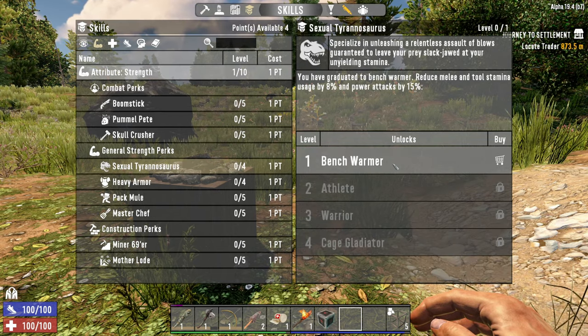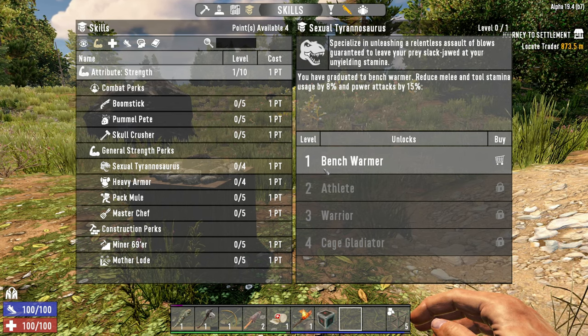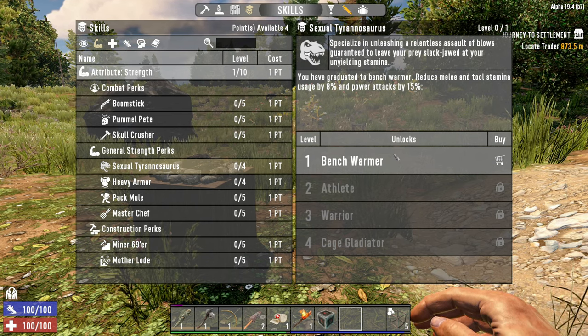The first one I always take, regardless of what I'm planning on, is Sexual Tyrannosaurus. What it's going to do is reduce the stamina cost of using your tools and swinging with melee weapons.